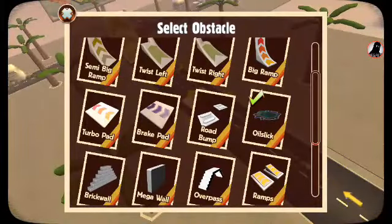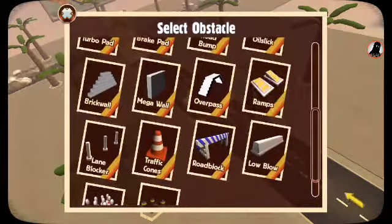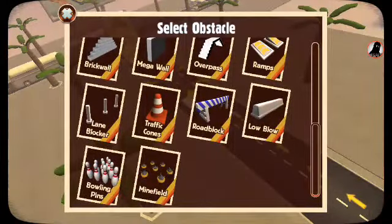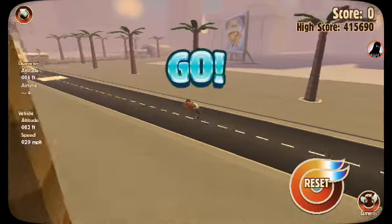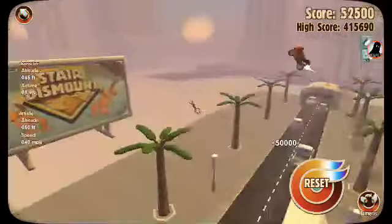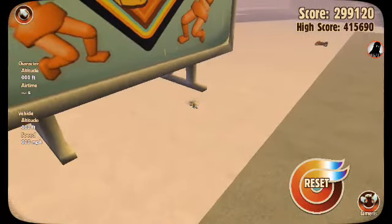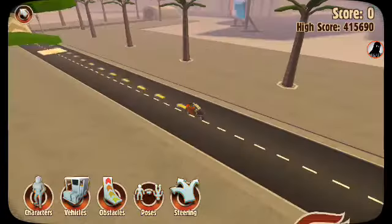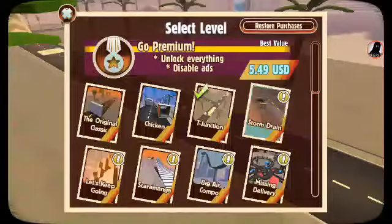Obstacles — let's change that oil slick into a... I don't like where I'm going with this. Boom shakalaka! Whoa, he hit a billboard — that's lit! All right, we're done with Junction, time to move to the next level: Storm Drain.